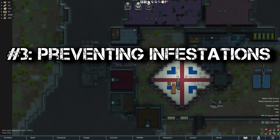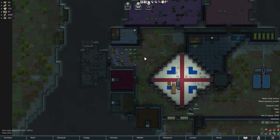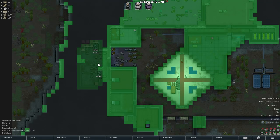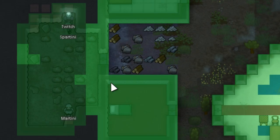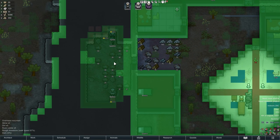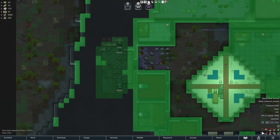Number three: preventing infestations. Infestations — some people hate them, some people love them. Let me show you how you can prevent them from spawning in your base. I mined out some steel, and if you click on the button on the bottom right, you can see the difference between thin roofs and overhead mountain roofs. Thin roofs are in light green and overhead mountain roofs are in dark green. Infestations can only spawn on an overhead mountain tile bigger than a one-by-one. There are more factors to take into account, but that is not important for this trick.